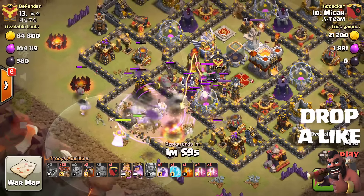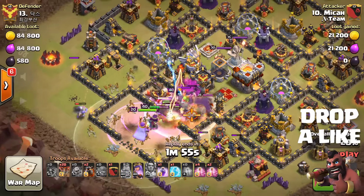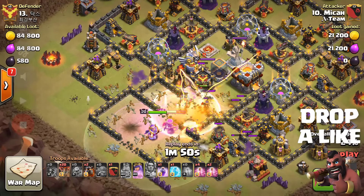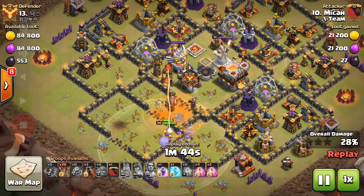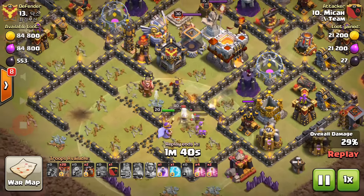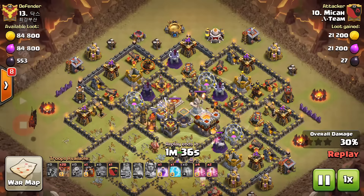This helps the queen to reach the enemy archer queen, followed up by the poison spell. Those troops are able to take down the first air defense. Enemy archer queen is down, and the X-Bow is down. Major destruction done by the kill squad. The archer queen's ability was then used, and she is able to take down the second air defense as well — great value addition by the kill squad.